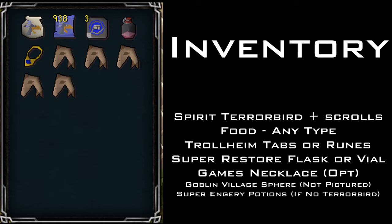You'll want Trollheim tabs or runes, depending on if you've completed Love Story or Eadgar's Ruse. While those quests aren't a strict requirement, they're highly recommended as the best way to teleport to Trollheim. You could also use the Lunar spell. A Super Restore Flask or vial is needed for when you're lighting the God Wars beacon due to the stat drain. A games necklace is optional — the lodestone works just as well, and is actually slightly closer. Make sure your tinderbox is in your tool belt.